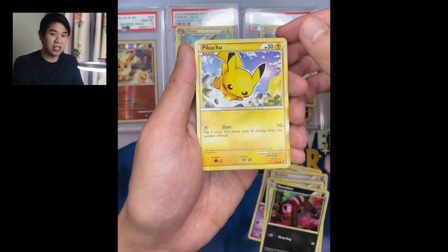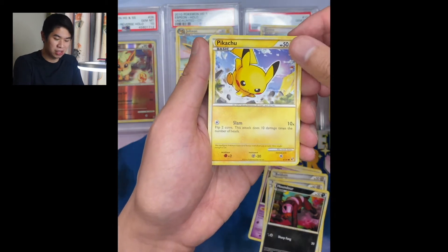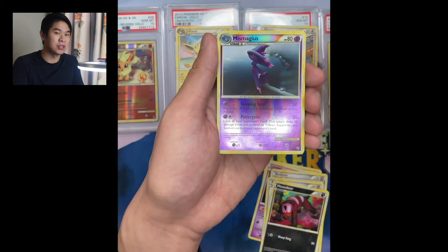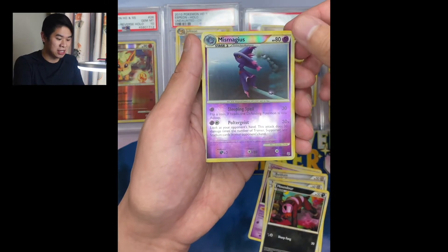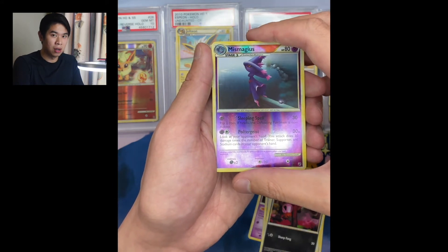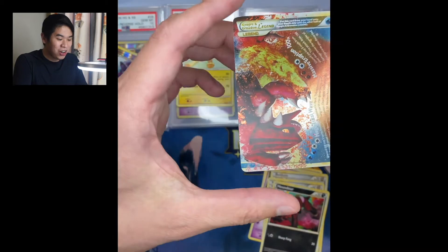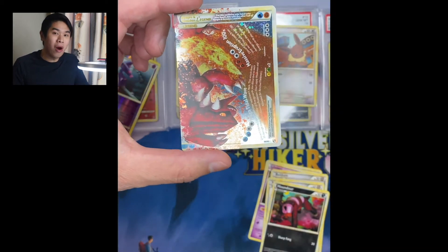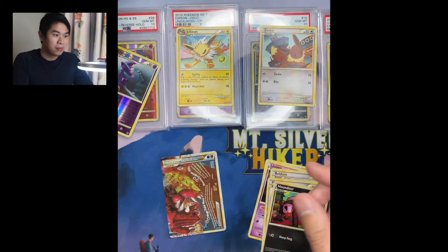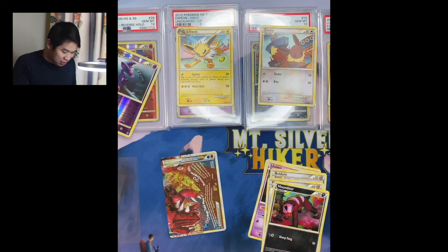Shout out to Pokemon Ranger Alex and Pokemon Trainer Lass for selling me this pack. Such epic pulls already and we haven't even gotten to - we have Reverse Holo Mismagius, which I do not own, so adding this to the collection as well. Yes, another Groudon Legend card. One pack - magical Undaunted.